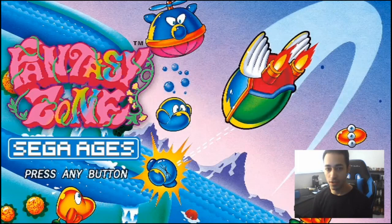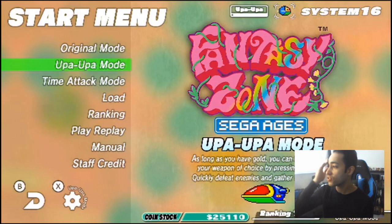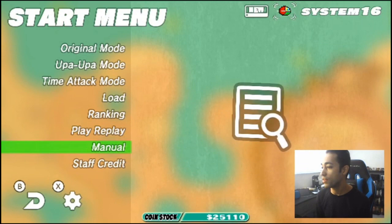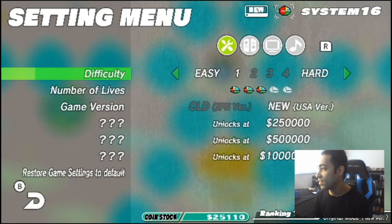Let's move on to the next game. Here's Fantasy Zone, the Sega Ages version again on Nintendo Switch — and I'm pretty sure it's on other platforms too. You've got a bunch of different modes: the original mode which is the original arcade game, Upa Upa mode — as long as you have gold you can freely switch your weapon of choice by pressing L and R, quickly defeat enemies and gather coins — and Time Attack mode. Let's keep it on original mode, new version, and let's boost up our lives.